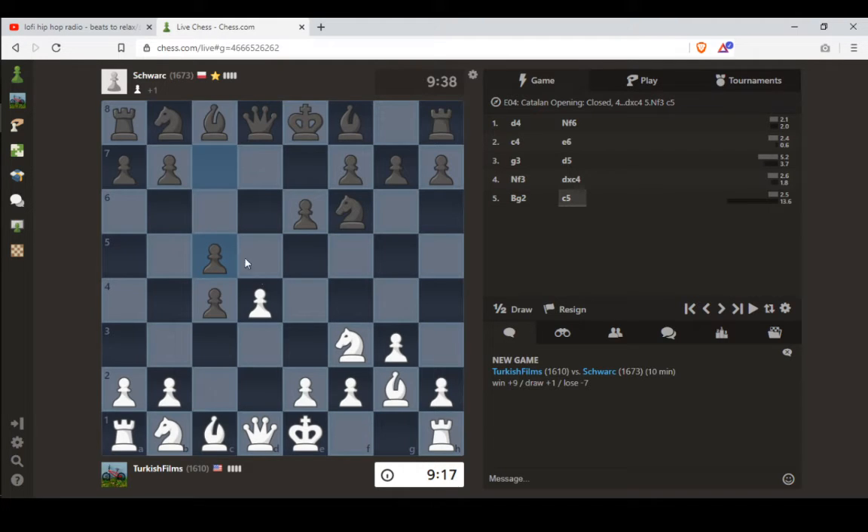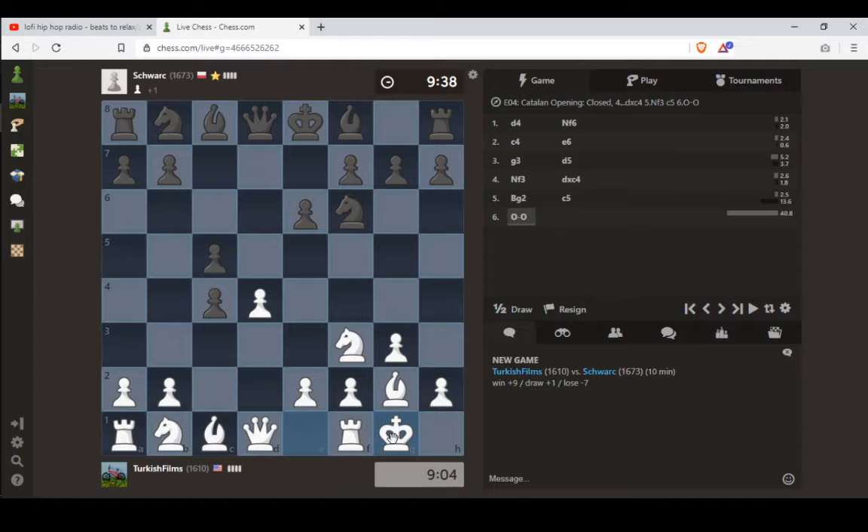So he played c5 — he's trying to disrupt the center, but he is opening up the long diagonal. If he takes, I'm happy to take back. So here I'm just going to castle. If he takes, he's opening the long diagonal, which benefits me more than it benefits him.